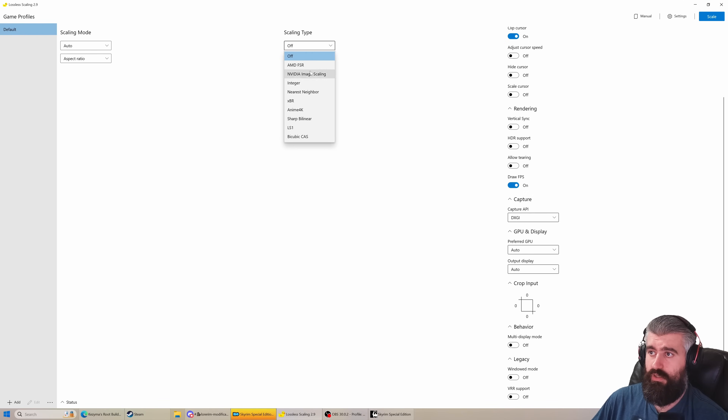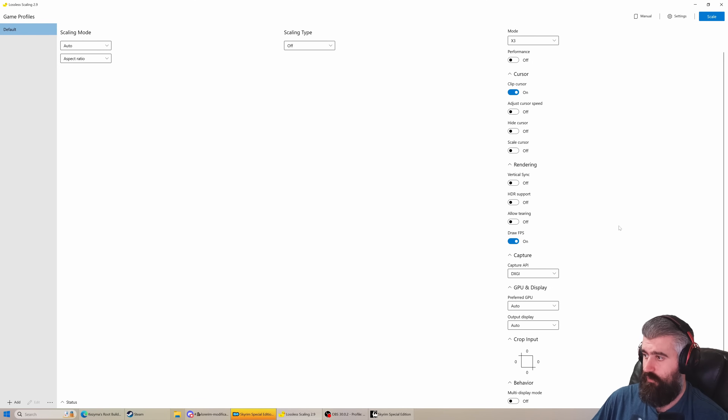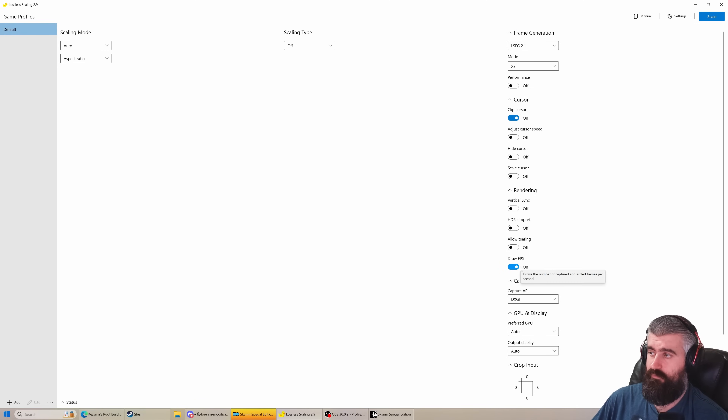I don't use the scaler, but you can use upscaling if you want to upscale your resolution. I have Auto here for Aspect Ratio. Most of this stuff is off. I have DrawFPS on, ClipCursor on, everything here Auto, DXGI for Capture API.